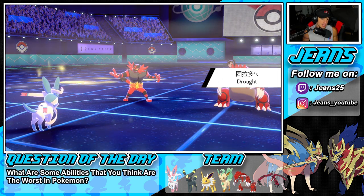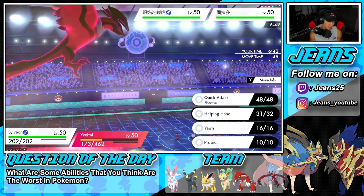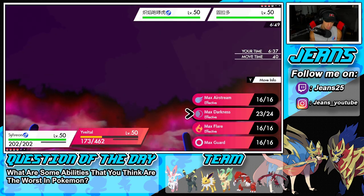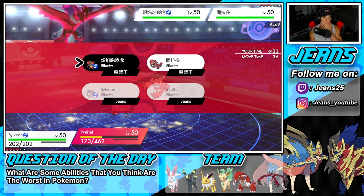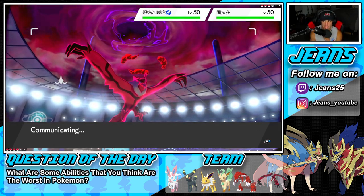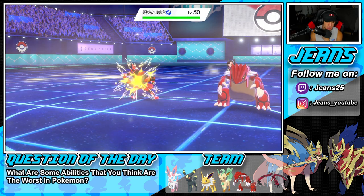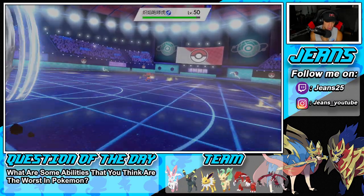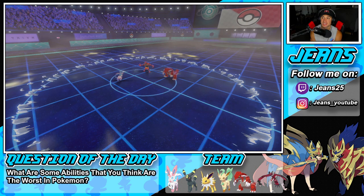He brings out Groudon. I get first turn — I could Airstream for speed, and I want to Quick Attack into targets while we have the Dynamax going. I really don't want Intimidate coming out. He does not Protect Groudon, which I kind of expected. Airstream comes out and we get the KO on the next target — beautiful big-time play.